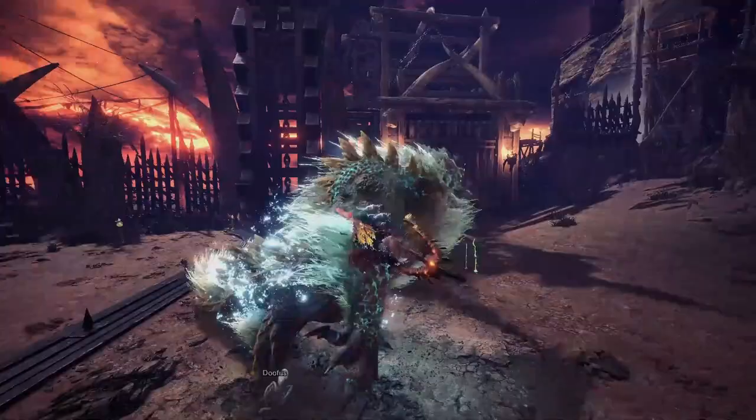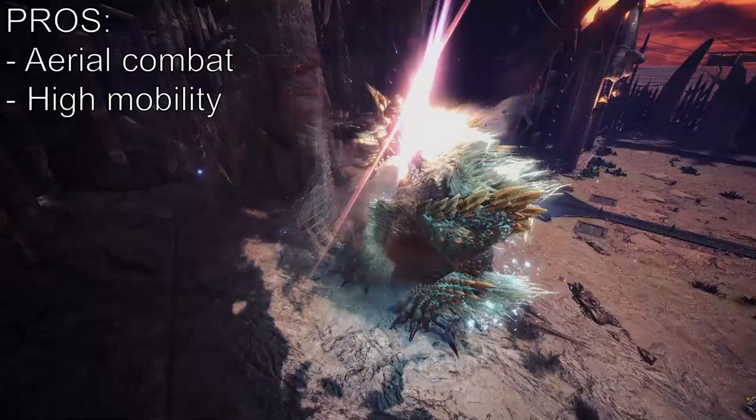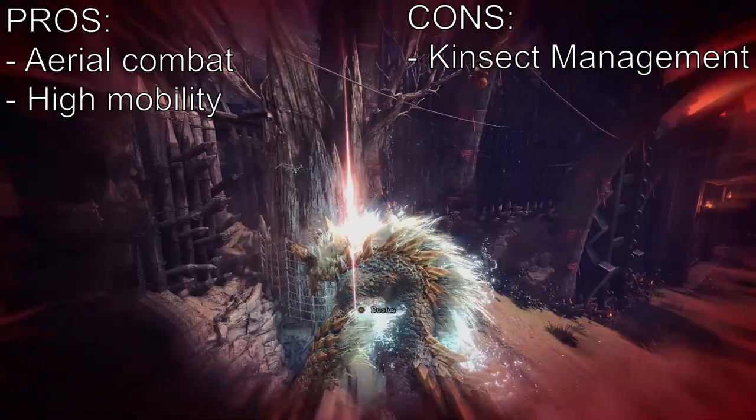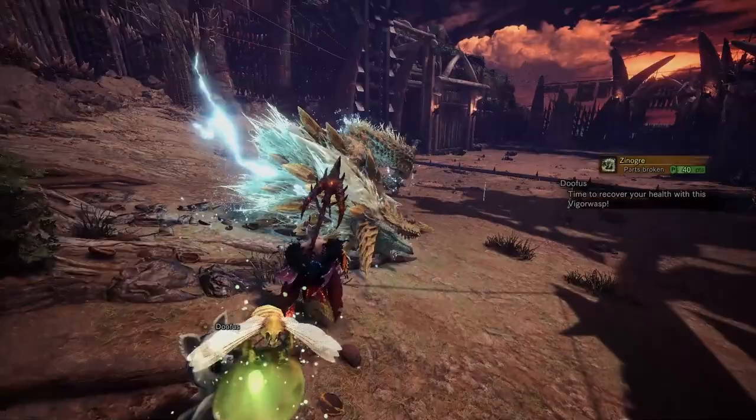Insect Glaive — this is the only weapon that freely allows you to engage in aerial combat. It's got pretty high mobility and you're also given control of a Kinsect, which you can send out to deal extra damage or have it extract essences from the monster, which you can then ingest to provide yourself with buffs. The aerial aspect of this weapon is what makes it stand out, as it allows you to deal lots of mounting damage to trigger mounts on the monster, and you get to fly around like a helicopter.